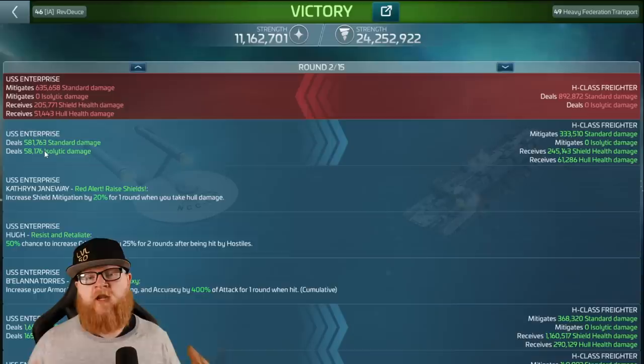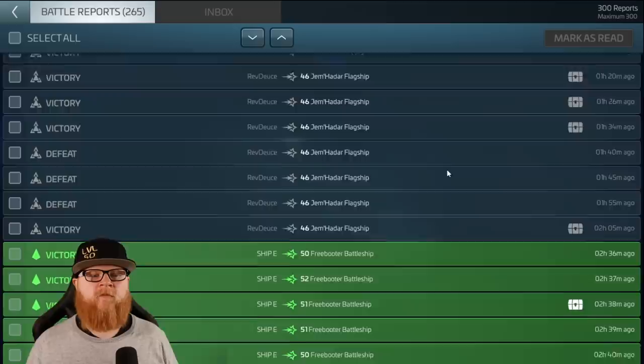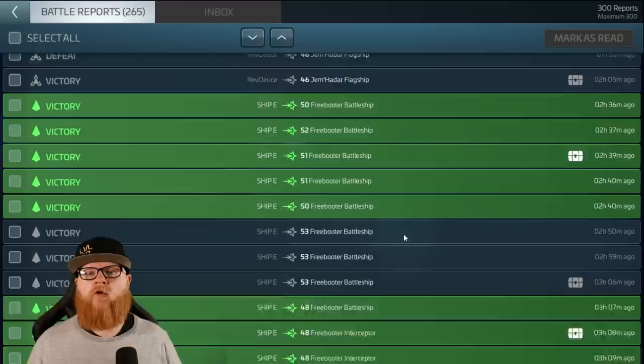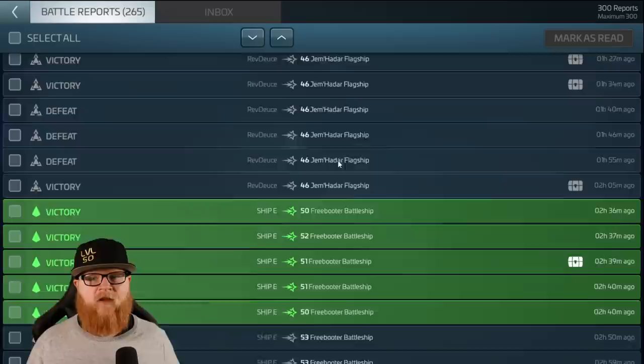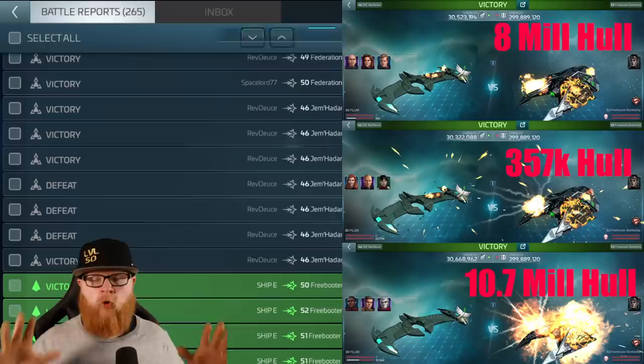We still need to make a full video talking about Isolitic damage, but we'll cover it in a couple minutes. Prior to that, we'll talk about the shield resistance and what makes this crew so great. The more weapons you fight, the better. There are actually some hostiles that are fantastic for this Janeway crew: Freebooters, the new Hirogen Hostiles, Jemadar Hostiles, even Solo Armadas. But we'll get through some logs.